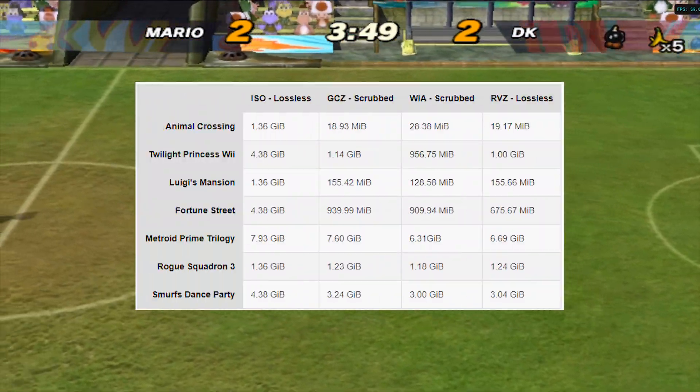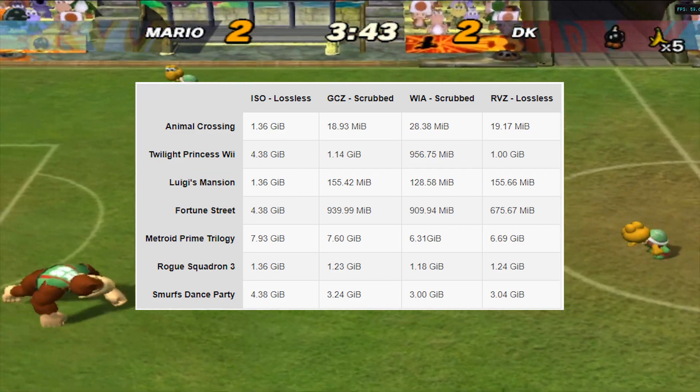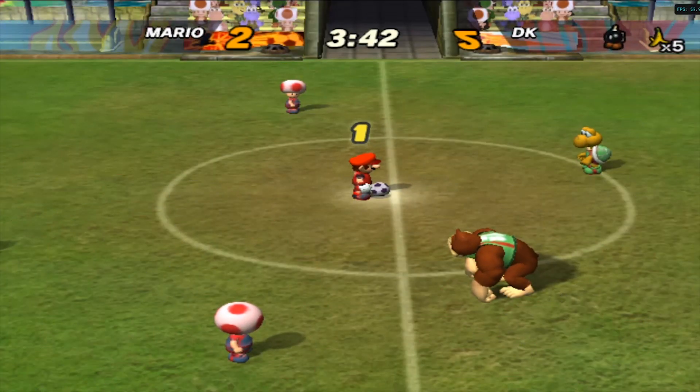Here is a chart provided by the devs on the Dolphin emulator's website — feel free to pause the video. There are very big differences between an ISO and an RVZ. If you want to see other changes, the link is in the description by sources.